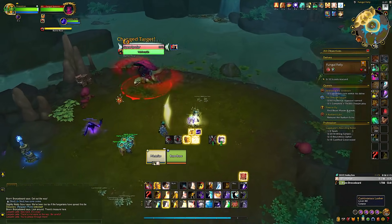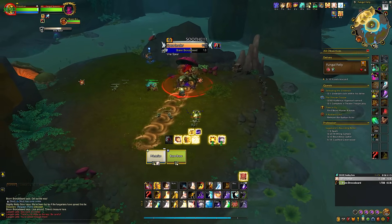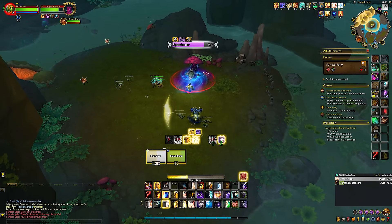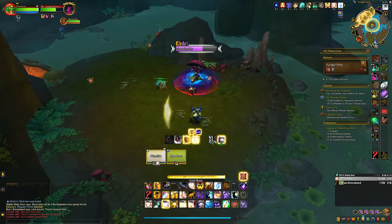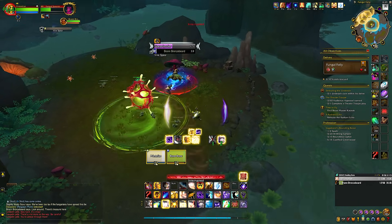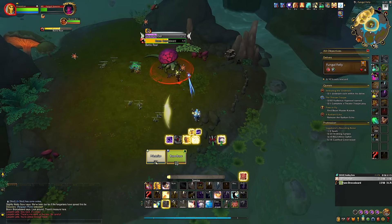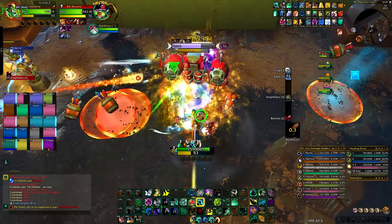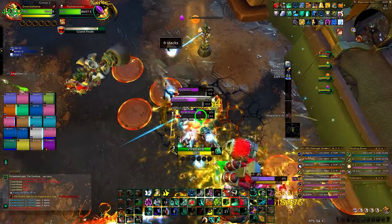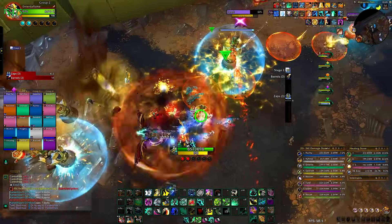MoPlater 2.0 also brings color codes to nameplates and casts for all delves. If you're only interested in delving, you'll have important casts marked with a big orange cast bar and a glow, frontals marked with a dark blue tint, important mobs to kill with their nameplates colored in demon hunter purple, and the enrage mod works here as well. We've also managed to color code all of the raid thanks to Sunshades and their valuable work, so you can take your MoPlater into your raiding nights and everything will be crisp and clean.